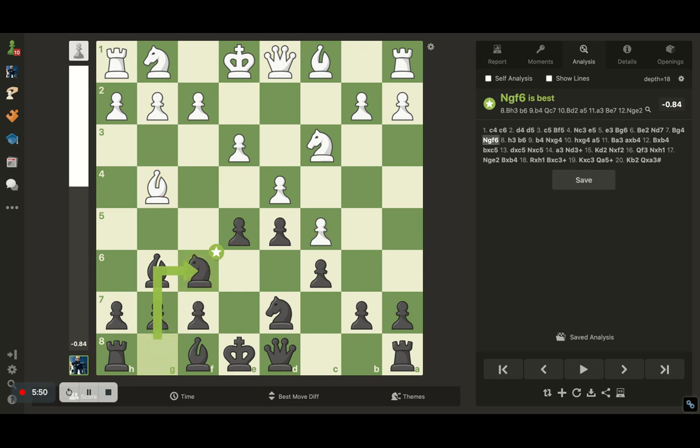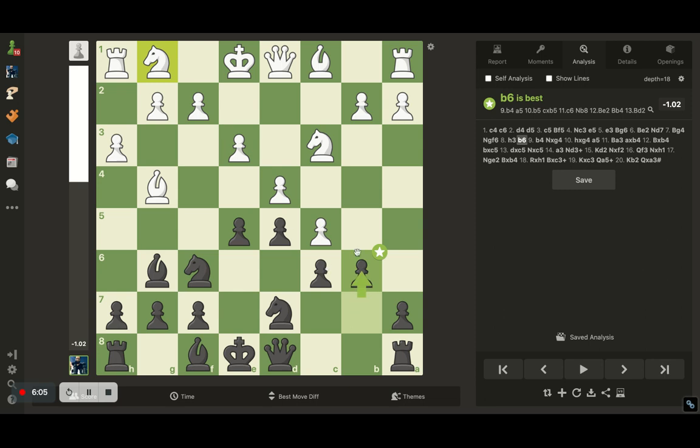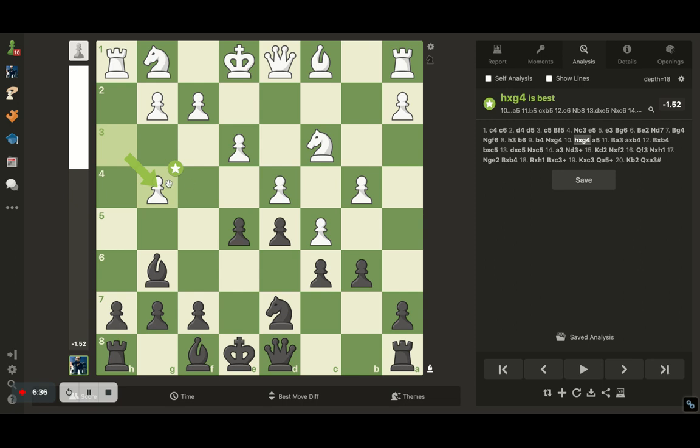I played knight to f6 attacking the bishop, so he has to defend. He defends with the pawn on h3. He still has a couple of minor pieces lying on their original squares. I thought of breaking the pawn chain because that's the only advantage he has for now, so I played pawn to b6. Whenever you play b6 against a pawn on c5, you'll generally see the move b4 follow. That's pretty obvious because if I take now, he can take back with the pawn and the pawn chain remains intact. So I handled this by first removing the bishop from the game — I took on his bishop and he takes back with the pawn.